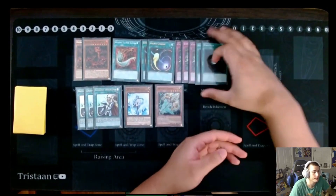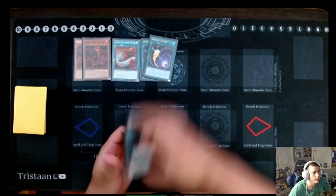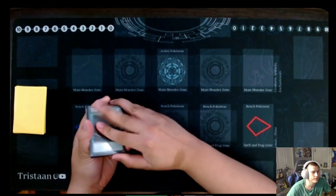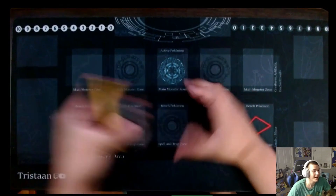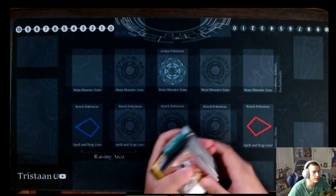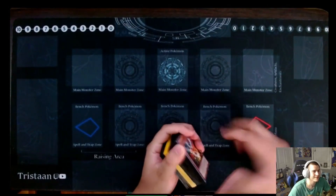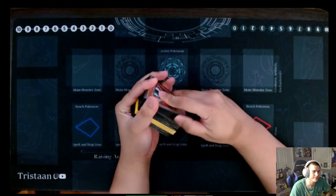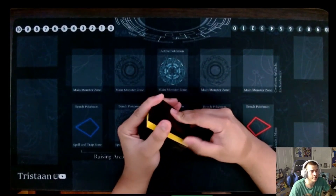Yeah, that's it for the deck. It's really not that complicated — the only complicated part is memorizing all your lines. But once you get past that, it's super easy to pilot. Half the time you're not even thinking, you're just doing your lines. Well, do you have any shoutouts? Shoutouts to my channel — it's Tristan, spelled with two A's. If you go to my channel, you'll actually see me doing the combo for the FTK. I'll put that in the description. Thank you so much for having me. No problem — thank you for coming on and giving us your deck profile. Congrats on the 12th place.